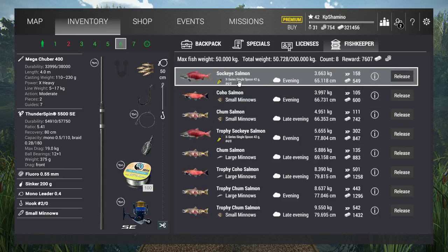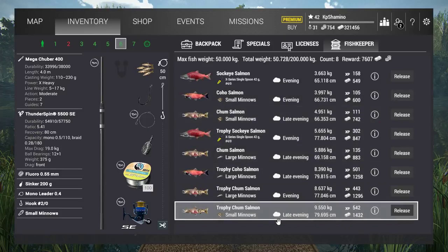Ignore this one because I got it with the spoons. But you guys can see — small minnows work really well, and large minnows too. Yesterday on a sunny day in the morning I had like 3 unique chum salmons with the large minnows. They give like 1000 experience — that's a lot, with premium of course — and like 2000 currency.